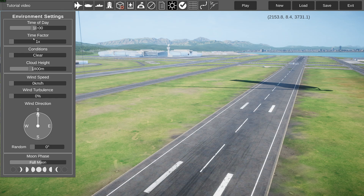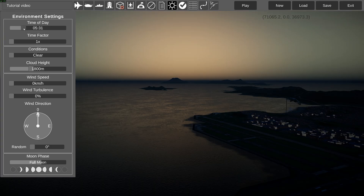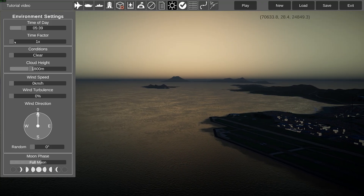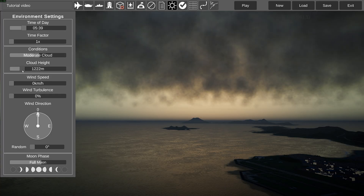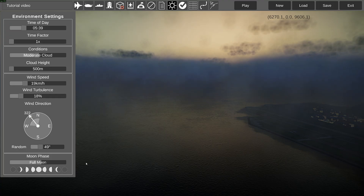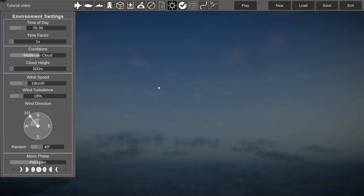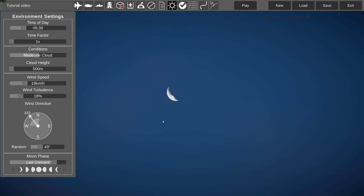Now we have the environment menu, which I think is pretty obvious — it controls the time of day, so we can make it very dark or have a nice sunrise. The time speed goes by multiplier: 1x is very slow, 10x is fast. Conditions: cloudy, not cloudy, thunderstorm. You can set the height the clouds should be at. Wind speed, wind direction, random. And there's a moon setting — you can see the moon actually moves around and its phases change, which is pretty neat. Fun fact: this is actually a 3D model, not just an image.